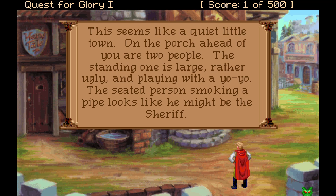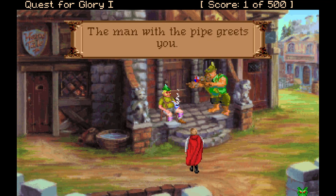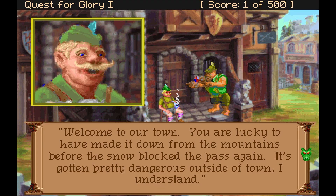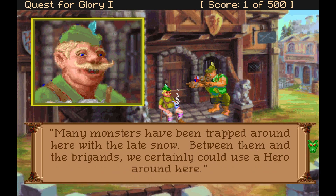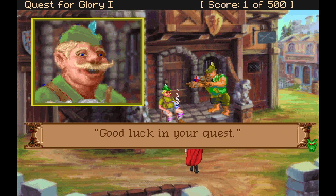This seems like a quiet town. On the porch ahead there are two people: the standing one is a large, rather ugly one playing with a yo-yo, and the seated person smoking a pipe looks like he might be the sheriff. The man with the pipe greets you: 'Welcome to our town. You're lucky to have made it down from the mountains before the snow blocked the pass again. Many monsters have been trapped around here with the late snow. Between them and the brigands, we certainly could use a hero around here. I am Sheriff Schultz Meistersen. This is Otto von Goon, my assistant. Good luck in your quest.'